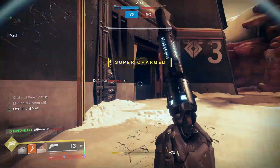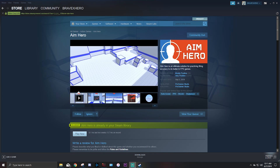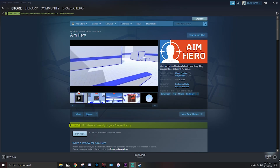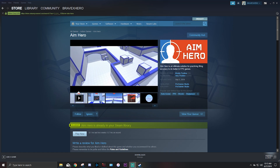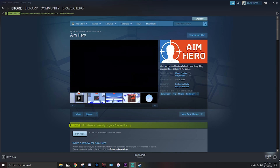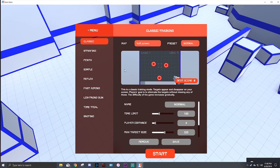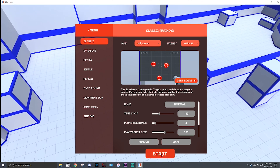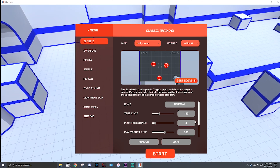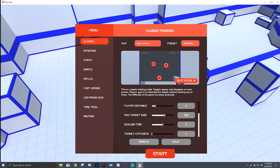The first game is Aim Hero, which can be purchased on Steam for five dollars. In my opinion, five dollars isn't much for something you're going to be using at least a few times a week. The setup is very simple — the video in the description details how to set it up. When it comes to Aim Hero, I like it a lot because you have different game modes.